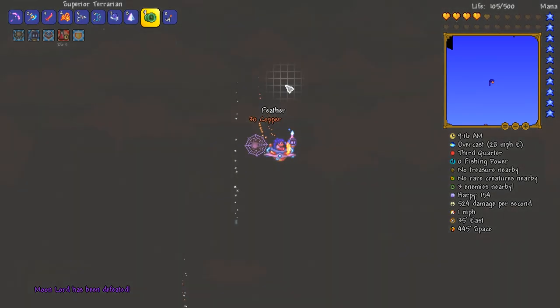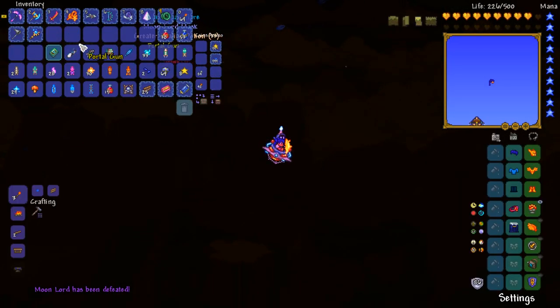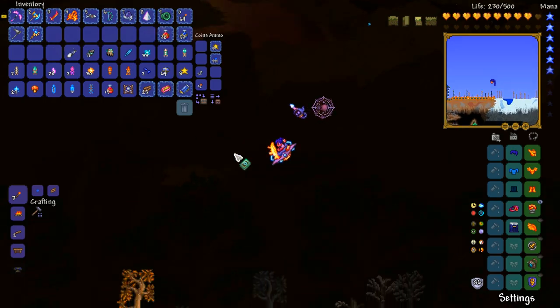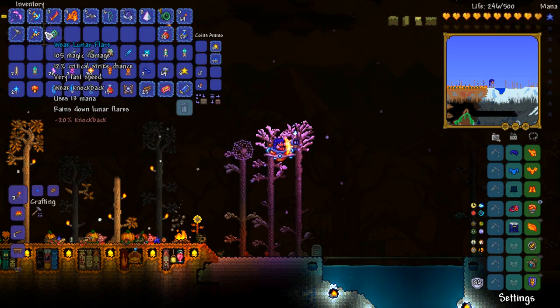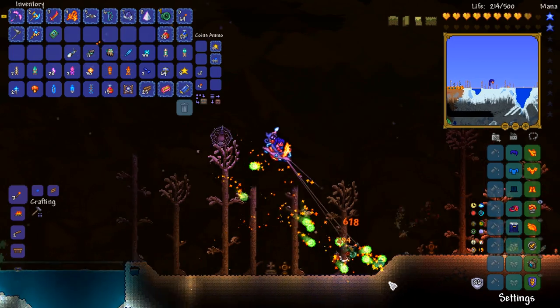Get out of here, freaking Deadly Sphere. What do you got for me this time, broski? Something else we don't have — the Lunar Flare. Ooh, that's kind of epic. I'm going to destroy you with the power of the lunar sky. Yeah, let's go with that.